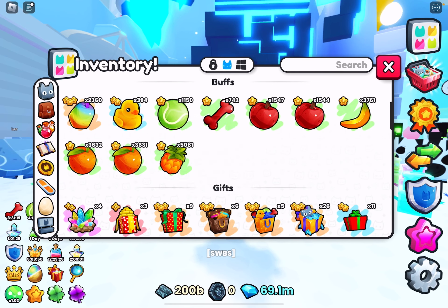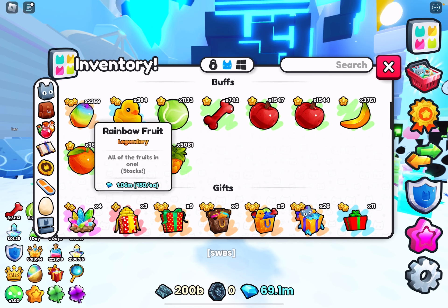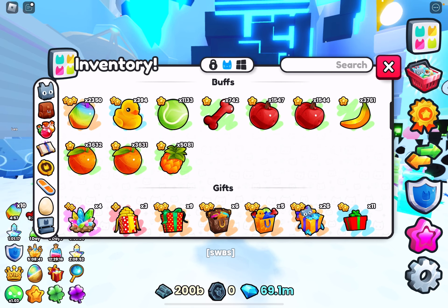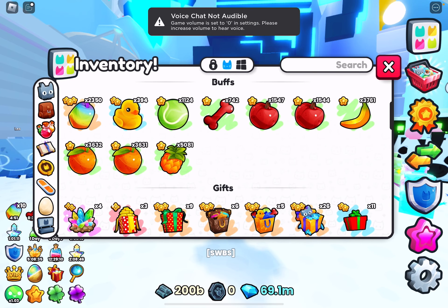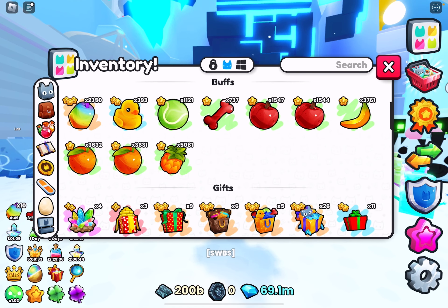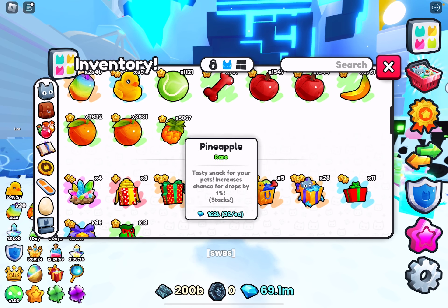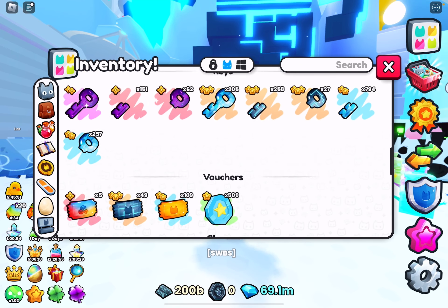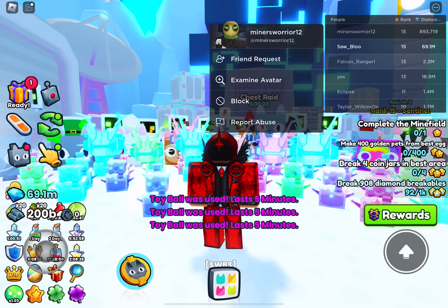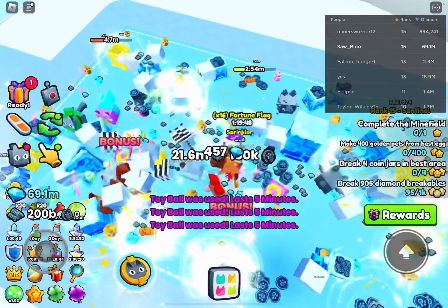You don't necessarily need Chest Mimic or Boss Chest, but you do get quite a lot from them. Make sure you put in your fruits, your tennis ball items, your toy bones, and all your potions. I'd also recommend putting on some speed potions as well.